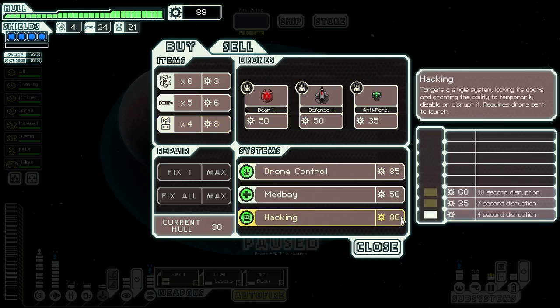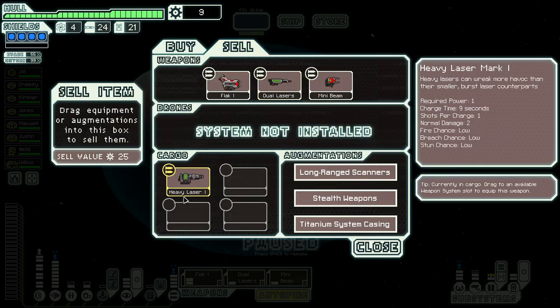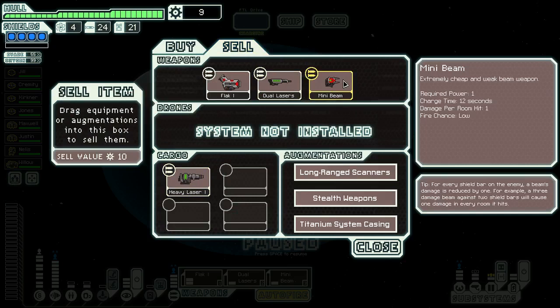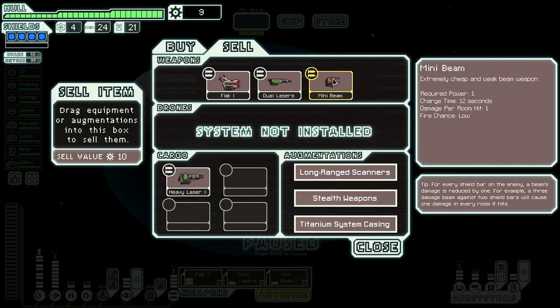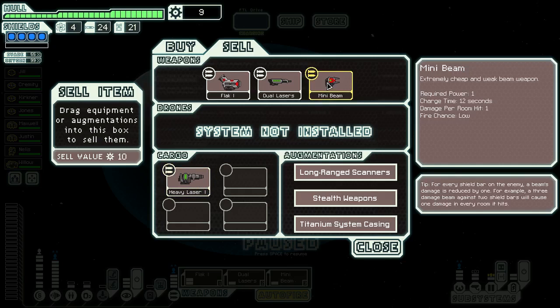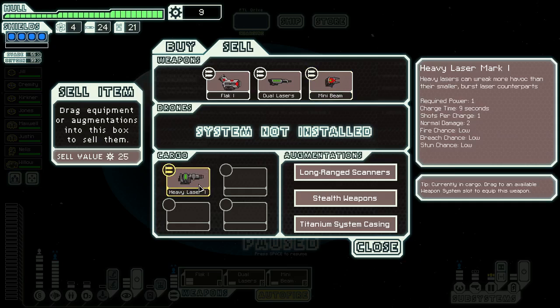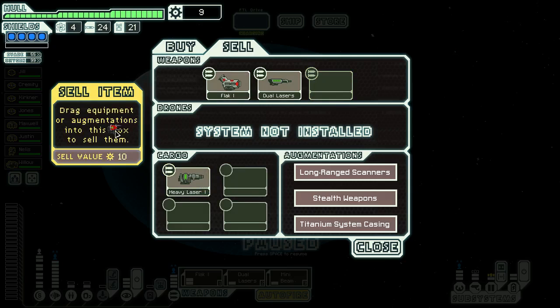We can get hacking. Hmm. Well, that can do three damage, that can do two damage, that can do two damage but takes longer to charge. This can breach and stun. This can take shields down, this cannot. So I think we're probably going to do it. We're going to do it. Yeah, we're going to do it!